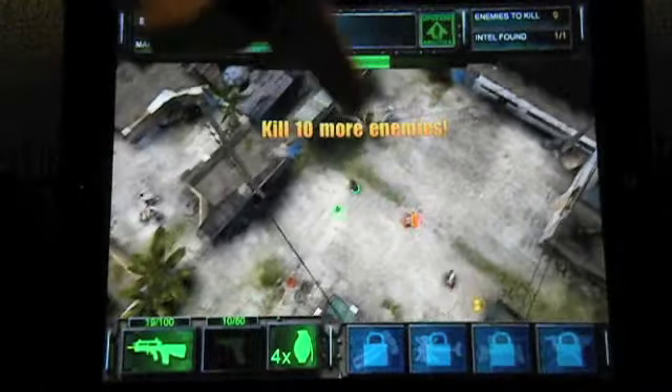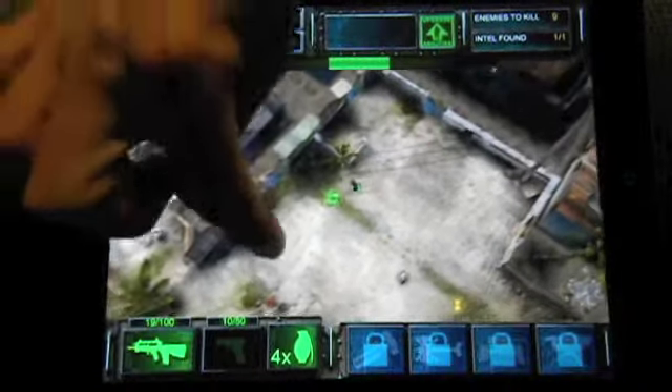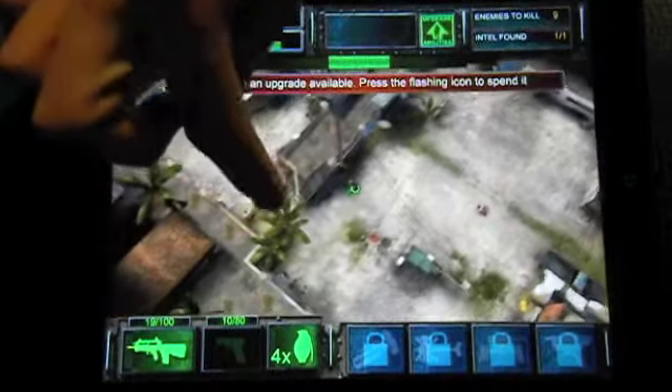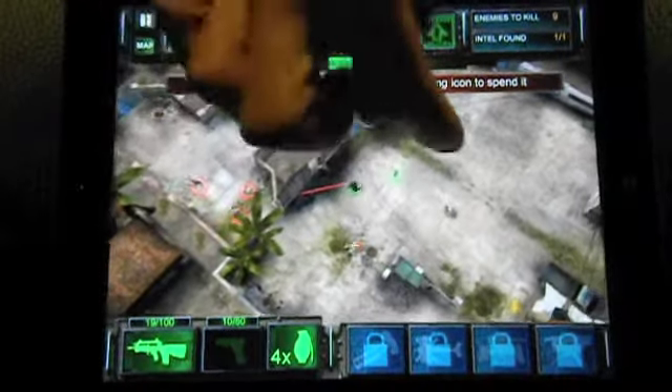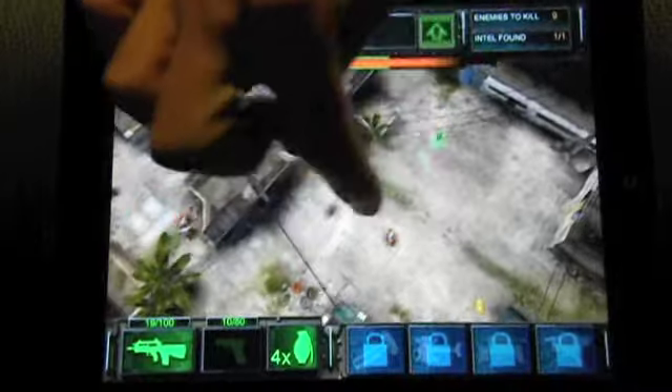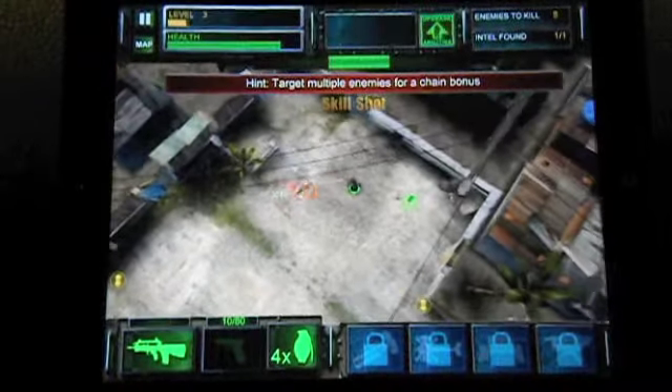You can actually engage more than one enemy at the same time by just swiping over more than one. Let's see if I can do it there — those guys are in a different room, so that's not going to work. Oh, here we go, here are two. You just kind of swipe over both of them, and as you can see they both turned red, and you just engage both.